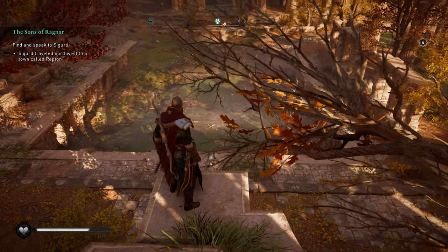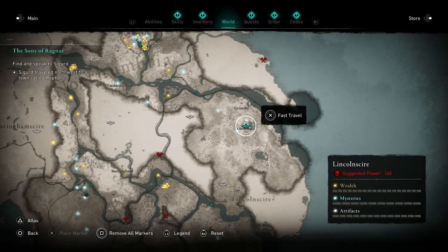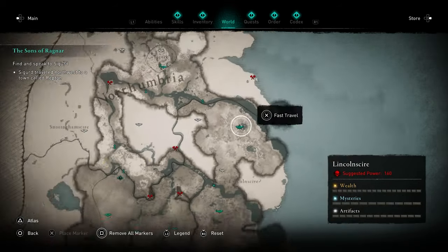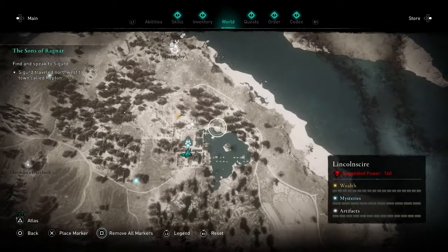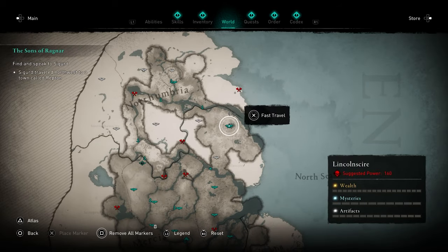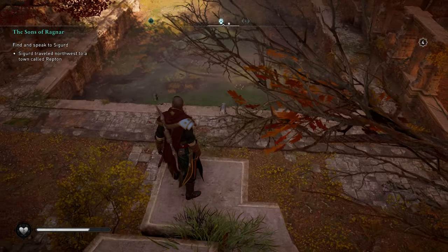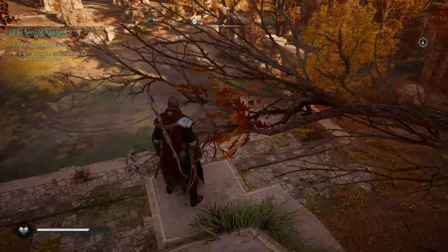The next one is right here. You want to head just south of Grimsby — this one is in the Lincolnshire area, next to this little map marker just next to the ocean. This one is Gemmell the wolf. He is pretty difficult — he will summon some allies, but other than that it's just you and him. The allies are just normal wolves so they're pretty easy to take down.